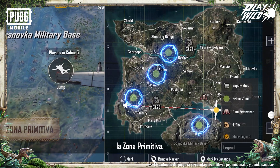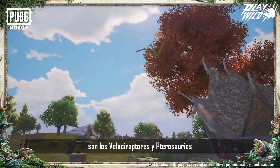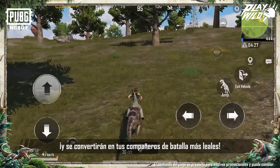The first stop is the Primal Zone. These protected areas are located all over Erangel and Lyphic and are the primary habitats of Velociraptors and Pterosaurs. But fear not, they won't hurt you. Approach cautiously to tame them, and they'll become your most loyal battle companion.